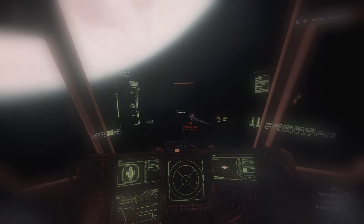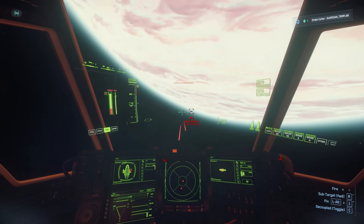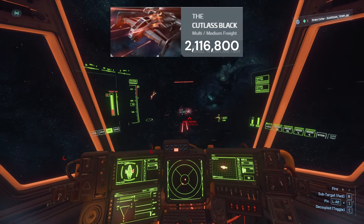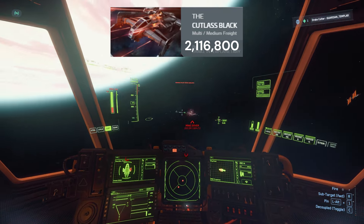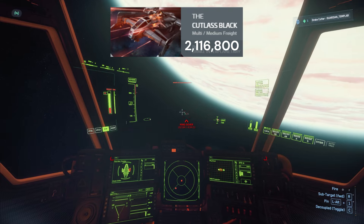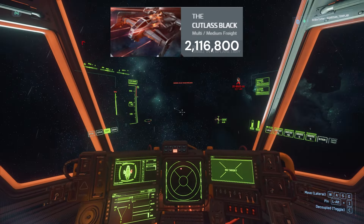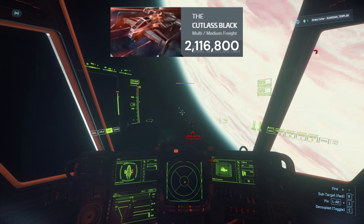I wanted to make some ship recommendations for those that might be relatively new. The first recommendation is the Cutlass Black at $2.1 million - you can also rent this ship, which is a good option. Renting gets the ship added to your in-game account temporarily. You can reclaim it insurance-wise, do anything you want with it, but it's only for the rental period - one day, three days, seven days, or a month.